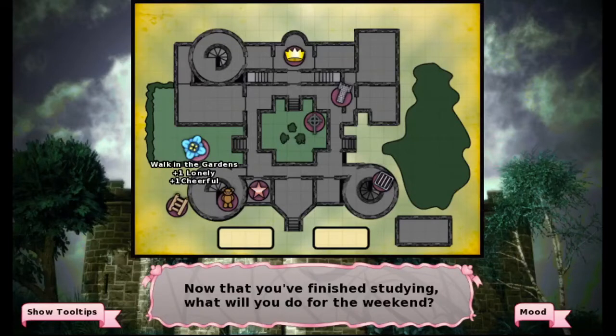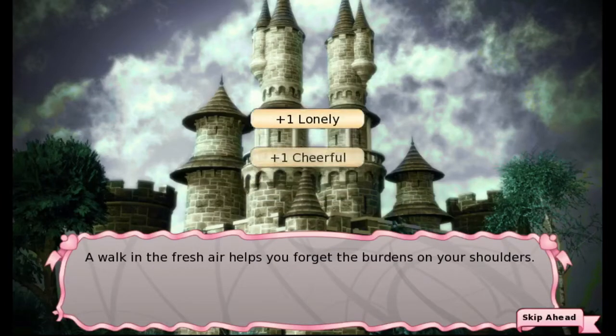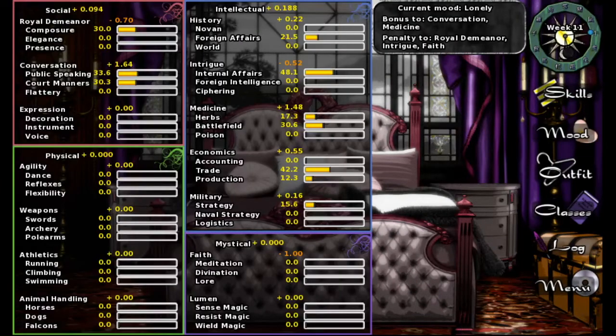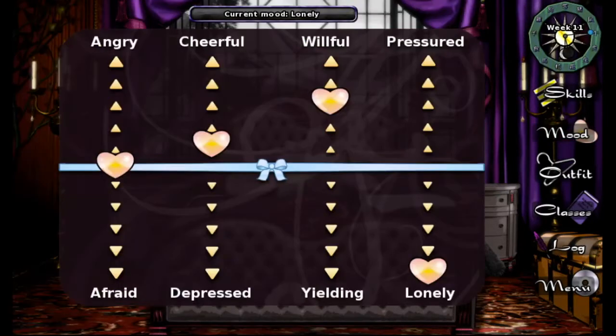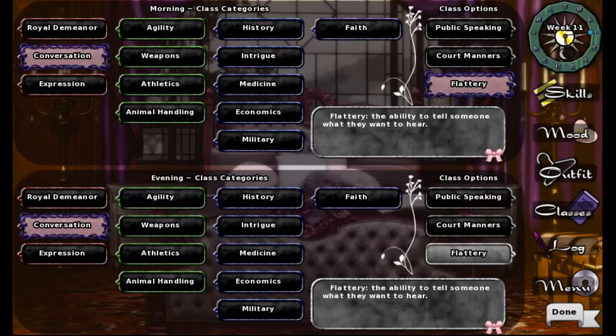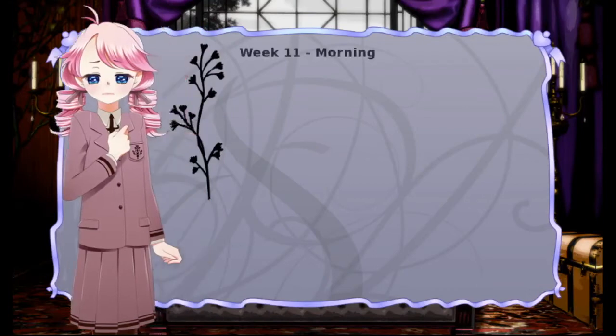We want to walk in the gardens. "A walk of fresh air helps you forget the burdens on your shoulders." That's nice. We are still lonely — because that actually upped our lonely, so cool. Do we get a bonus in this? Yes, we do. Okay, so mood: very lonely. We are actually maximum lonely. And so this week, we are going to focus on conversation. Hopefully, we'll be fine.